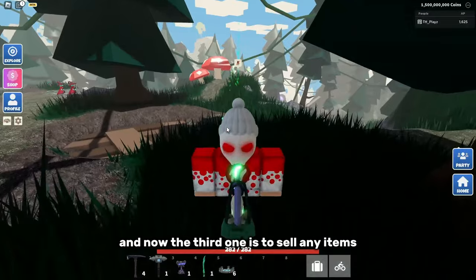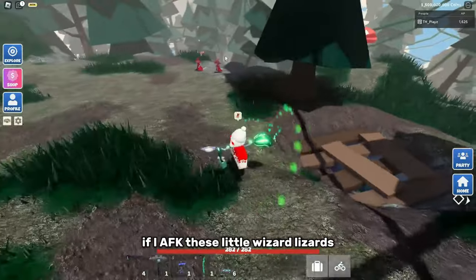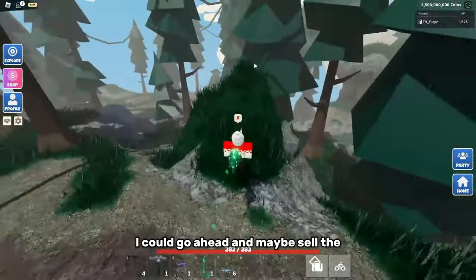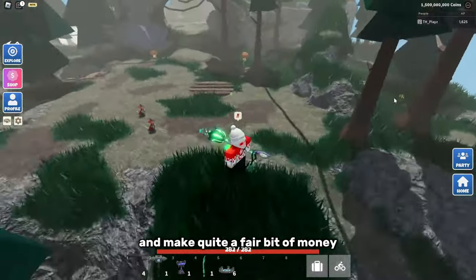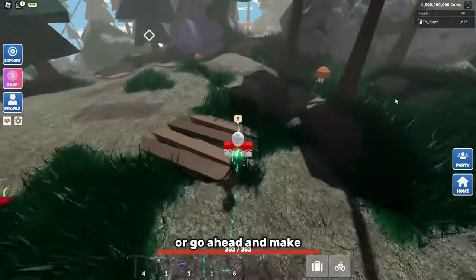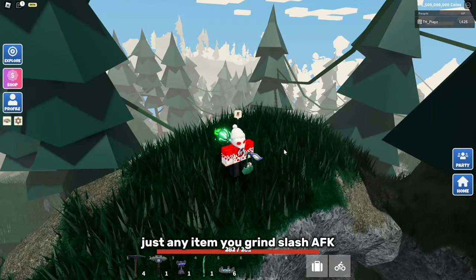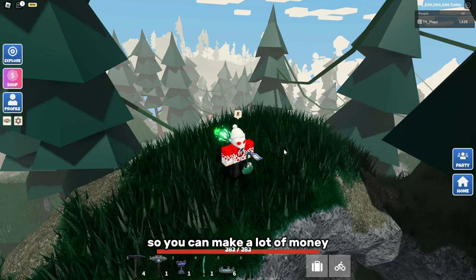Now the third method is to sell any items that you've grinded or AFK'd. For example, if you AFK'd these wizard lizards, you could sell the spell books to published islands or at your own shop and make quite a fair bit of money. A better method would be to AFK crystallized iron — I have a method on this — and then sell that or make vending machines to invest in your shop in the future. Basically, any item you grind or AFK, go ahead and sell it to a published island to make a lot of money.